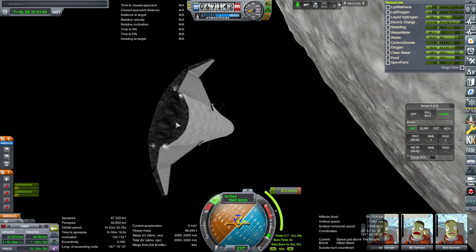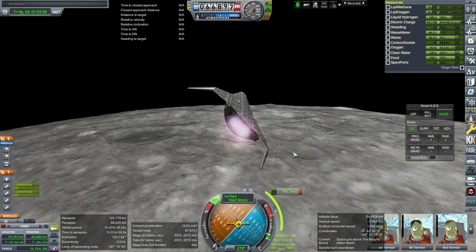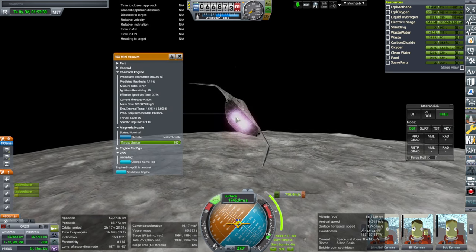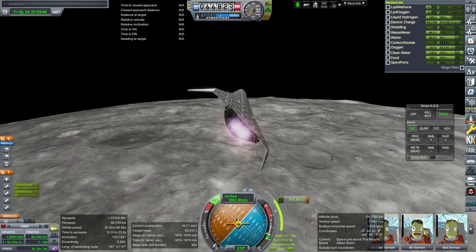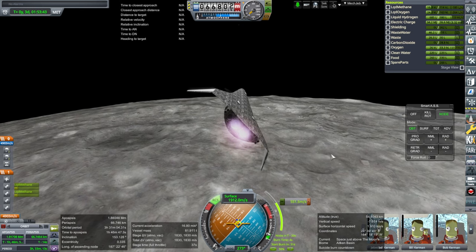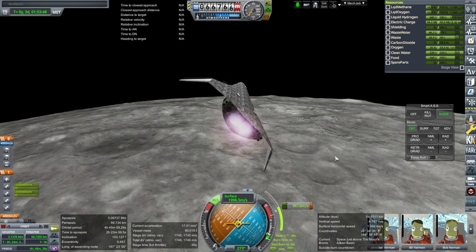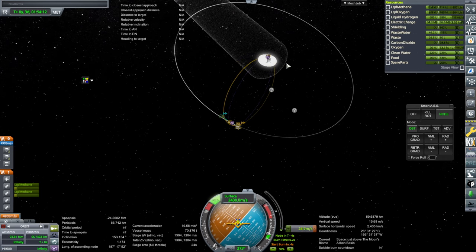The thrust-to-weight ratio with the main engines at this point is quite formidable, but they do throttle — not all the way down obviously. About 700 kilonewtons out of 1500, so a little less than 50%, probably around 40%. I can't see the number clearly. Okay, we'll do the rest with RCS.